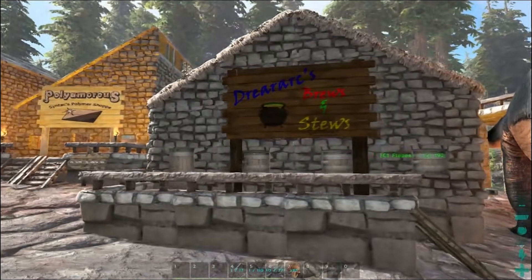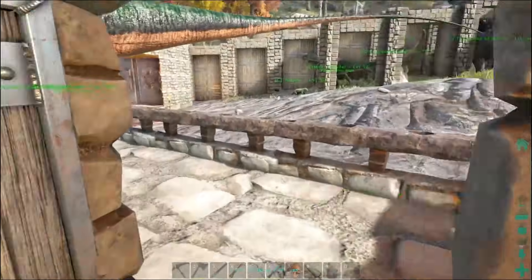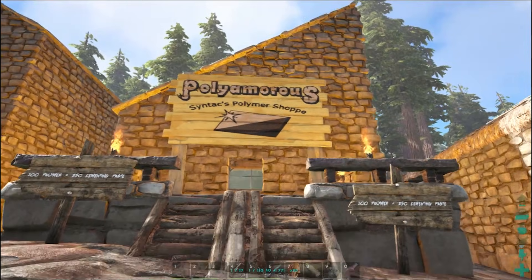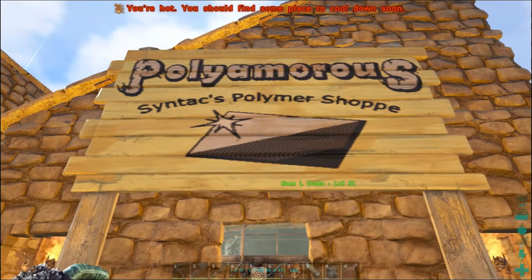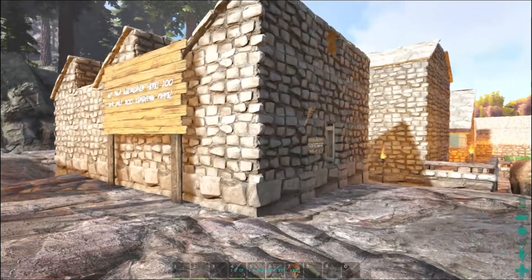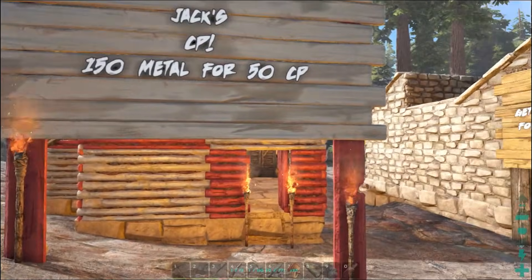There are a couple other shops here. Dreric's Brews and Stews — he has like a bunch of fridges in here with all the different brews. I really like this shop, it's very well polished. On the very front, I got a fan from Twitter — I believe her name is Susie or Susan — she made this sign up here for me, which looks fantastic. Then Evo made a track dark shop, and this is Seb's electronic shop. Then Jack made a metal for CP shop, which was kind of weird because in our community cementing paste is our currency.